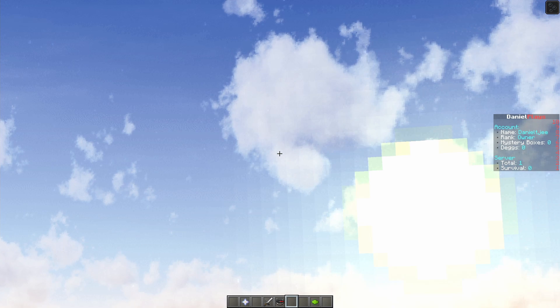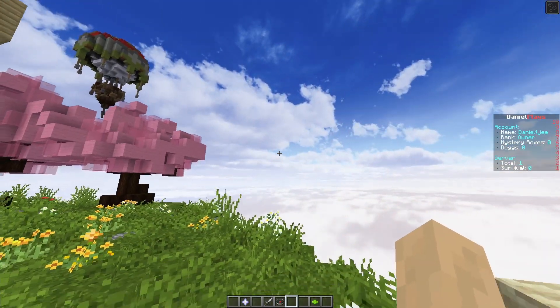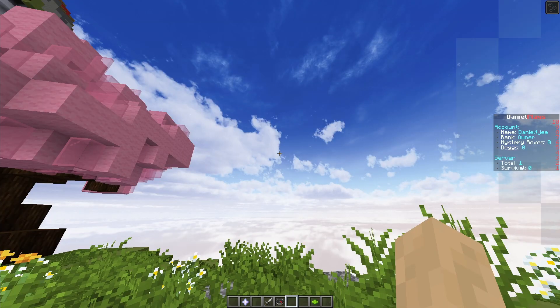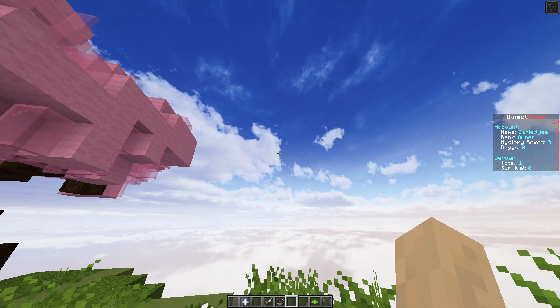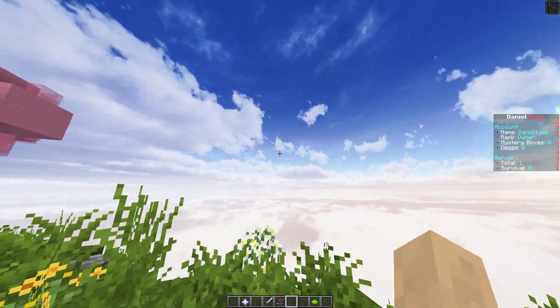Custom Sky has a clear blue sky but it's definitely got some fluffy clouds. If you zoom in using OptiFine's zoom function you'll see they're a bit pixelated, but from a normal playing distance you won't notice that at all. It definitely enhances the survival experience.